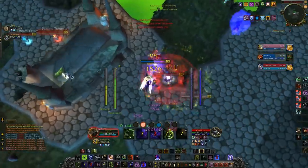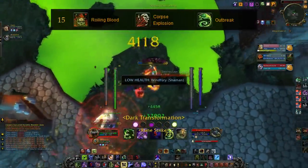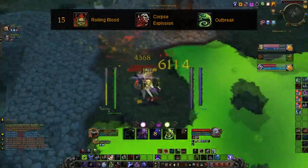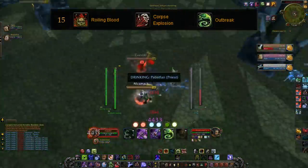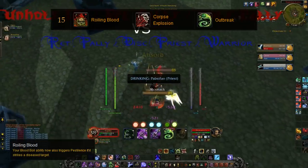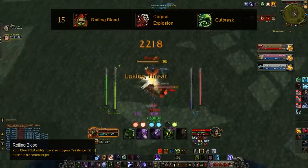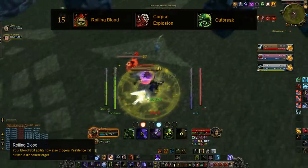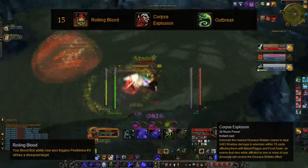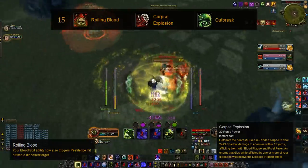The first 3 moves you get to pick are Roiling Blood, Corpse Explosion, and Outbreak. The only new one that isn't familiar is Roiling Blood, which is more for PVE tanking — it allows your Blood Boil ability to trigger Pestilence to spread your diseases, so tanks can hold better AOE aggro. Corpse Explosion is being brought back and does the same thing as before. Outbreak still does the same thing.